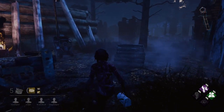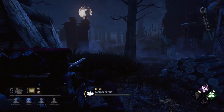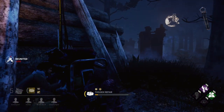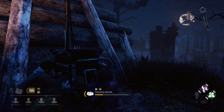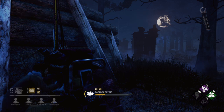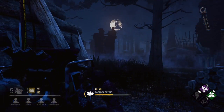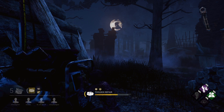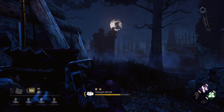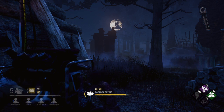In Dead by Daylight, the survivors have to repair generators. There are seven generators scattered around the map and you have to repair five. When those generators are repaired, you have the chance to power up one of two escape doors and use it to escape and survive the game. Alternatively, if you're the last player alive and there have been more generators completed than there are people left, a hatch will open randomly somewhere on the map which a survivor can jump down and instantly escape. There isn't a time limit, so the game will go on indefinitely if the survivor has not yet escaped and has not yet been killed.